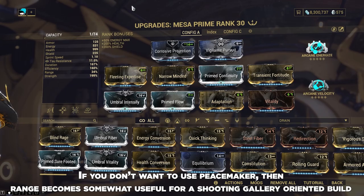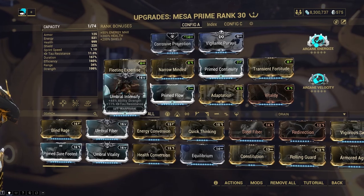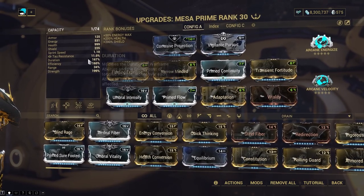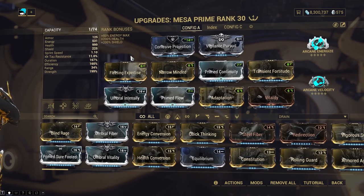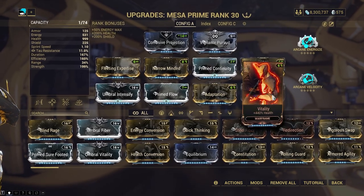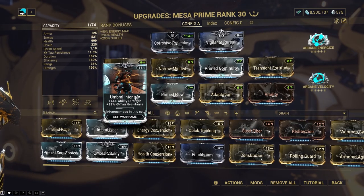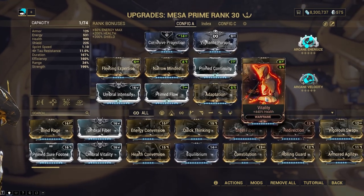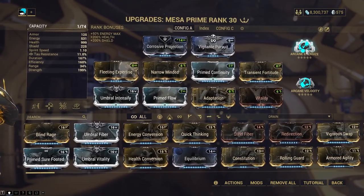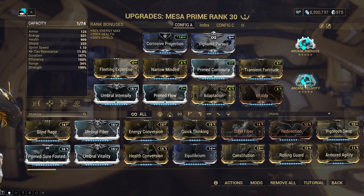For other general gameplay, 4 Formas are put in for some survivability mods while maintaining a healthy amount of duration and efficiency to keep your abilities active. Range is useless, so mod around that. The idea is to balance out strength and duration while having a healthy amount of efficiency and some survivability for higher levels. If you want to go all Umbral, swap out Vitality for Umbral Vitality with an Umbral Forma. Vigilante Pursuits is here so that you have a better idea of where enemies are before activating Peacemaker. Arcane Energize is essential for your energy upkeep. Arcane Velocity is ideal in the other slot, otherwise Avenger is okay.